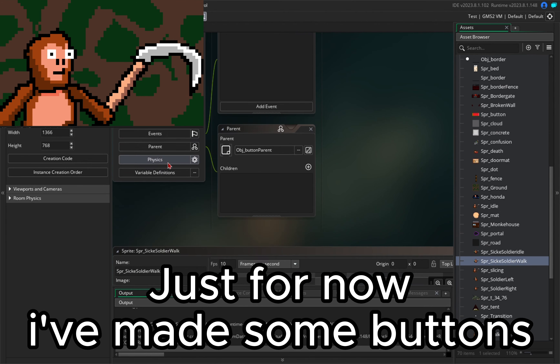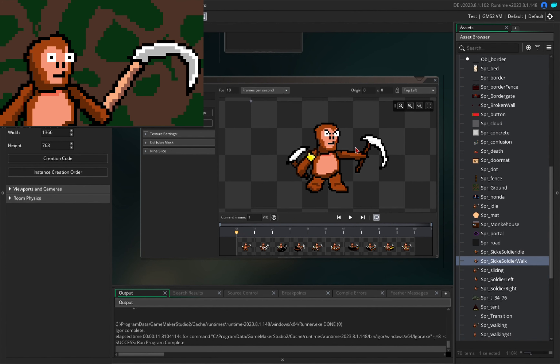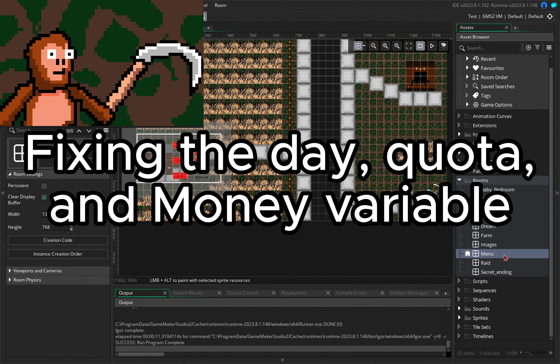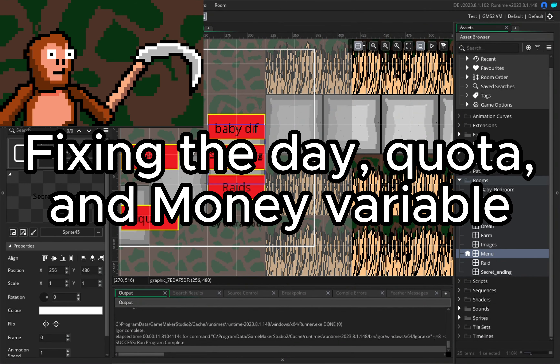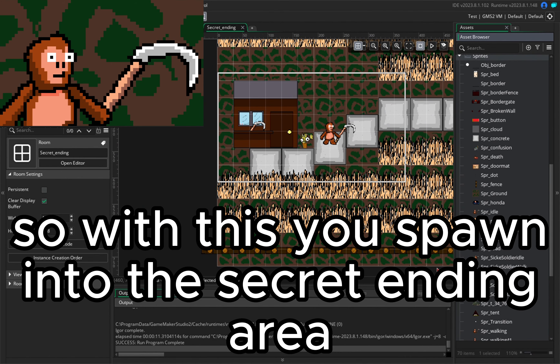Just for now I've made some buttons. I am trying to do two things: a transition screen between rooms and fixing the day quota and money variable. So with this you spawn into the secret ending area.